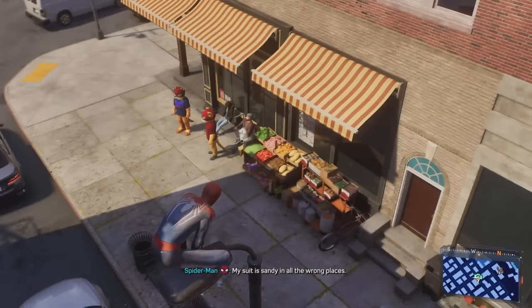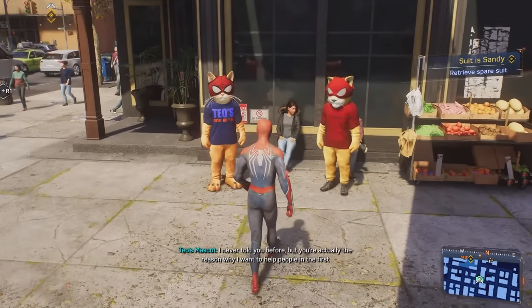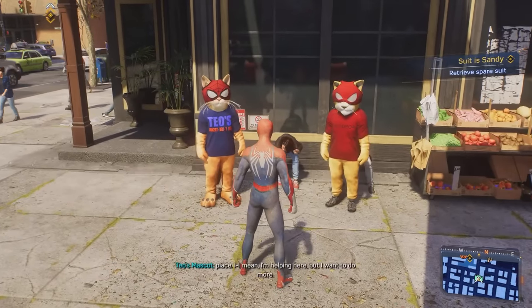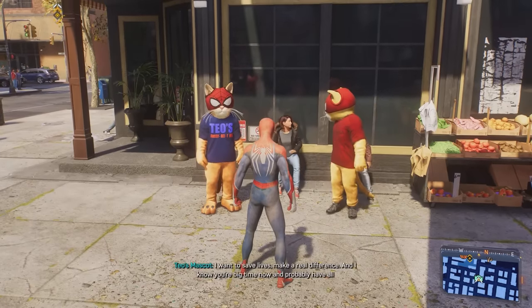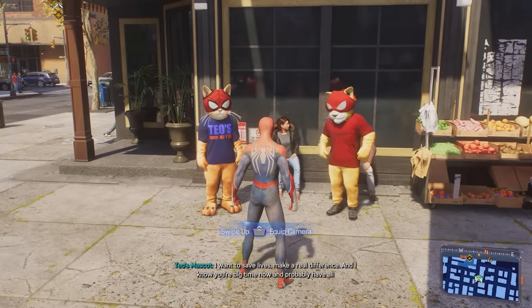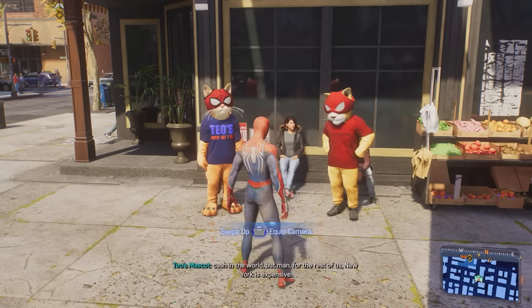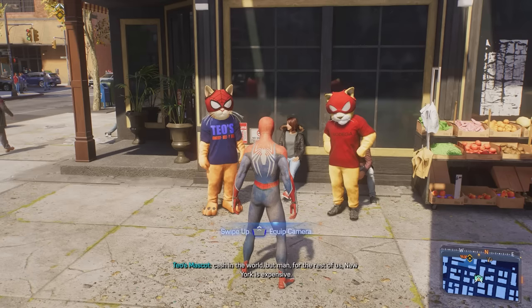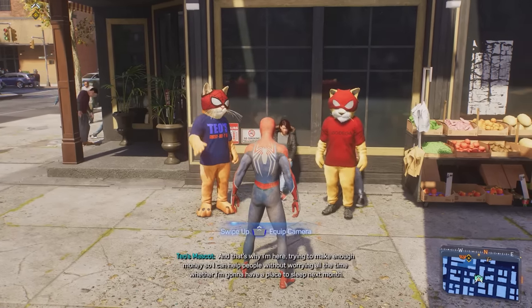Going back to the photos you can take around New York, one of them is of these two Spider-Cat mascots. If you watch through the credits, you'll learn that those are actually the voices of Nathan Fillion and Alan Tudyk. Do yourself a favor — if you've already found these guys, go back and find them again and just sit and listen to their conversation. They talk for like a full ten minutes. It's hilarious.